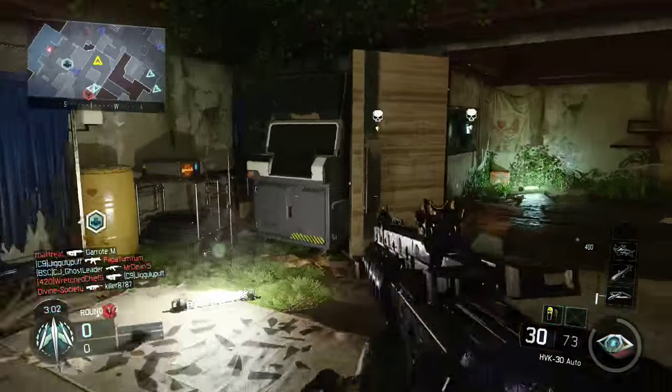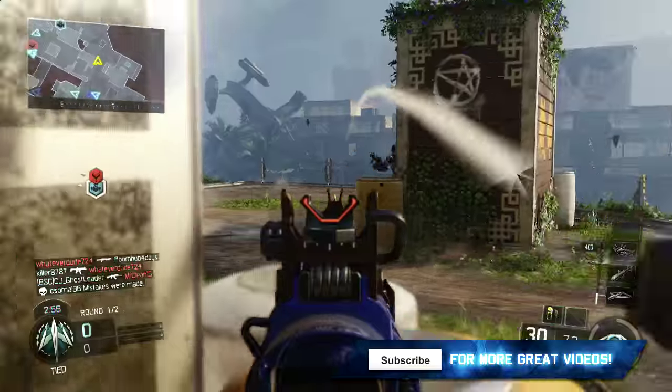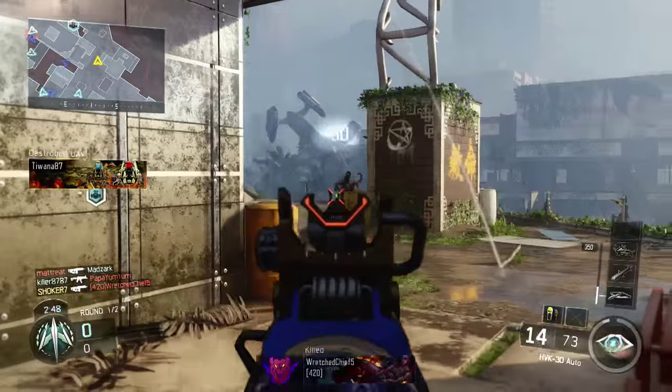Secondly, you want to stick with a gun that you're confident using — something that is good both long range and short range. For myself, that's the HVK-30 Assault Rifle. It has the iron sights of the Honey Badger from Call of Duty Ghosts, and its ability to mow down people from long range is amazing.